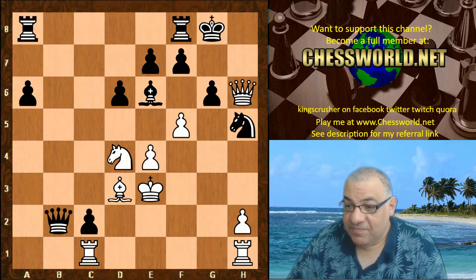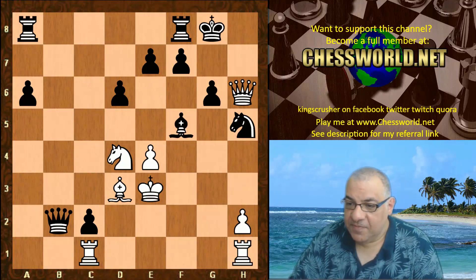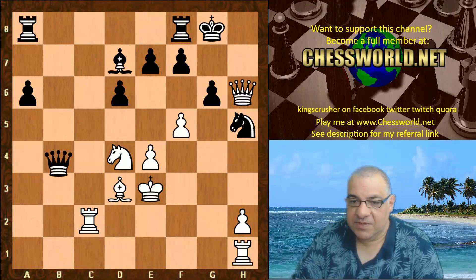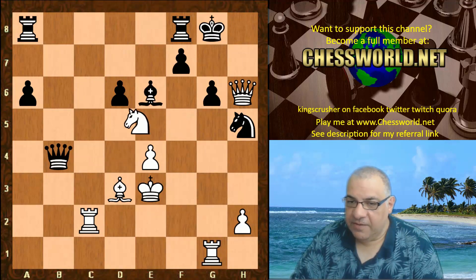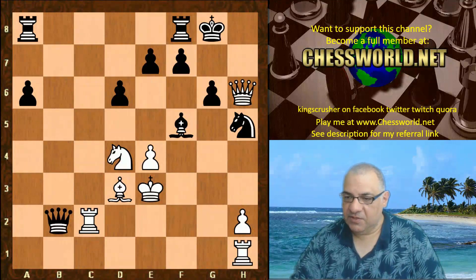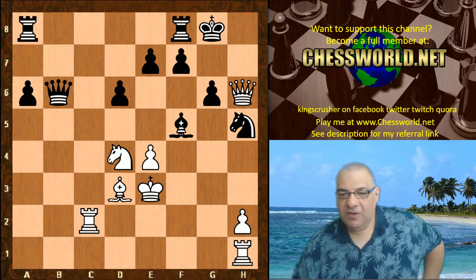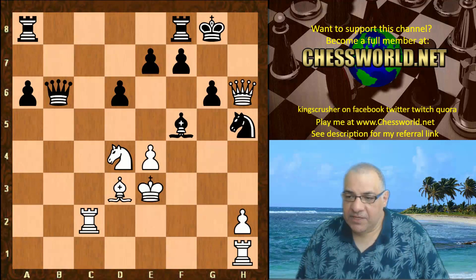Now black voluntarily gives up the piece. If black didn't, then Rook takes c2 gives white a very big advantage. So black gives the piece. Rook takes c2 though is not taken immediately - there's a little interlude here, tactically bypassing a nasty scenario. White plays Rook c6, kicking the queen.